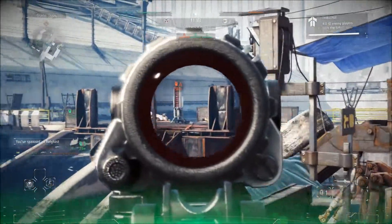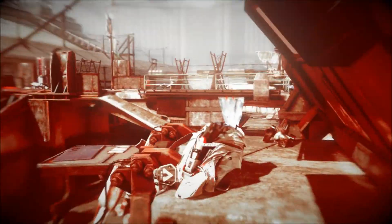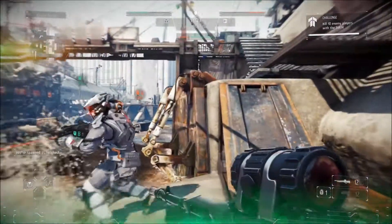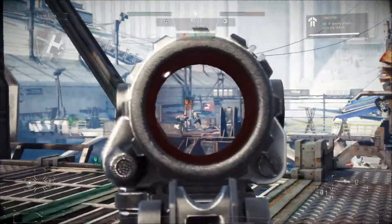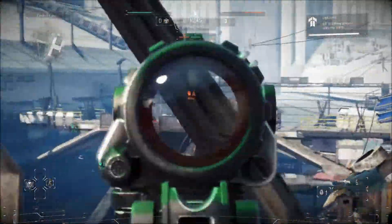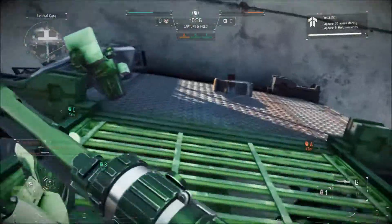I'd like to see things like a UAV with a counter like a jammer for the enemy minimap. Also add in more equipment — frag grenades, Semtex, incendiary — and add many more weapons into the game, because Killzone doesn't have many weapons. From my experience with Killzone 2, 3, and Shadow Fall, it just doesn't seem to have that many, so I'd like to see more added.